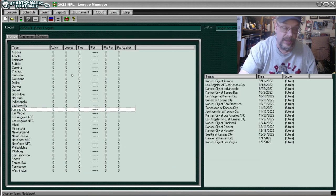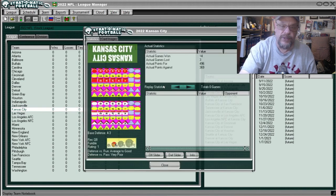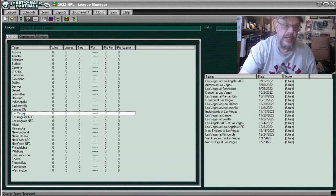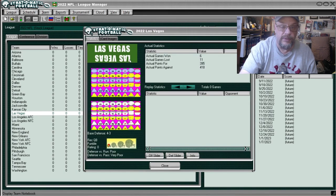That brings us to the Chiefs, the world champion Chiefs — they were 14 and 3, scored 496 points, allowed 369. They were average to good against the run and very poor against the pass, which is weird for a team that was the world champion, but that's what Strat says.